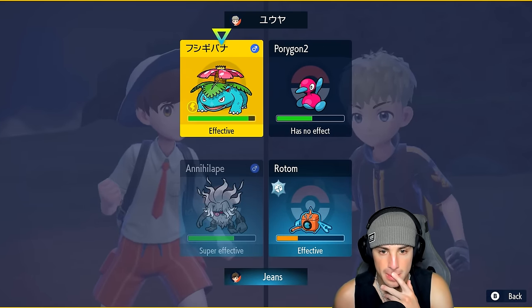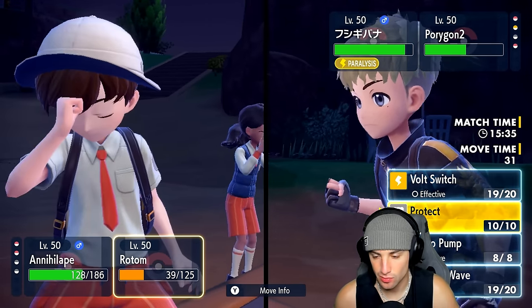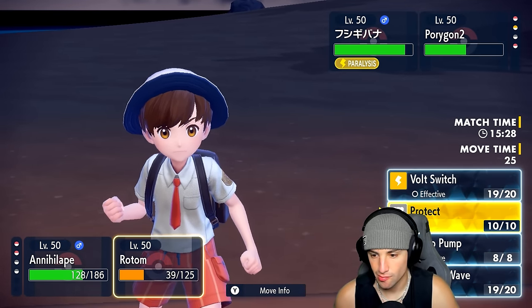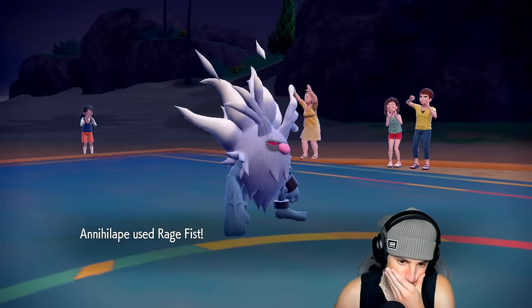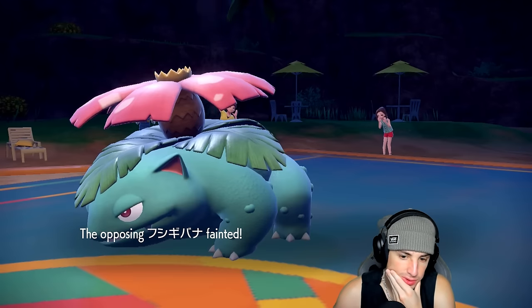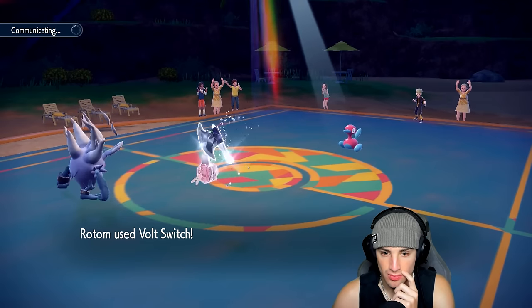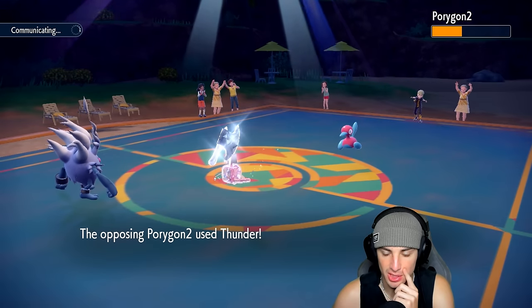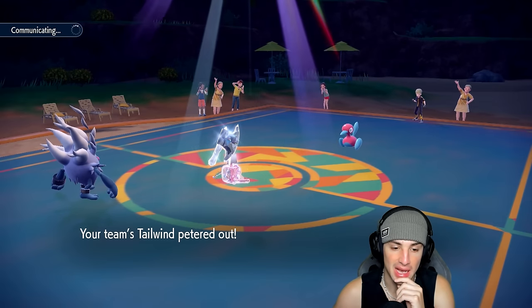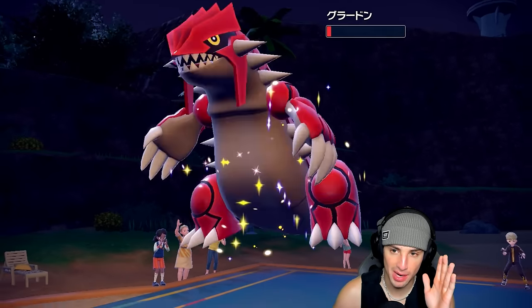I'm thinking Rage Fist should KO Venusaur — and it does! They pick up the KO. Rotom uses Volt Switch to pivot, not doing much damage, but we dodge the Thunder — that's massive! Tailwind is gone now. The question is whether one of my Pokemon outspeeds this Groudon. That's really all we need to win this game.